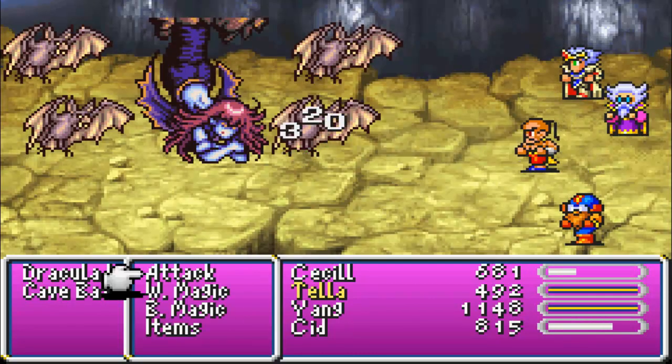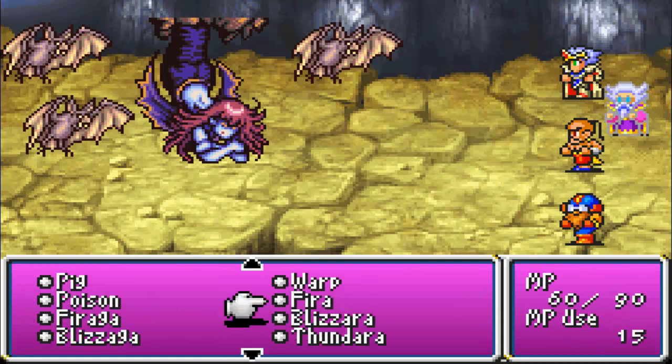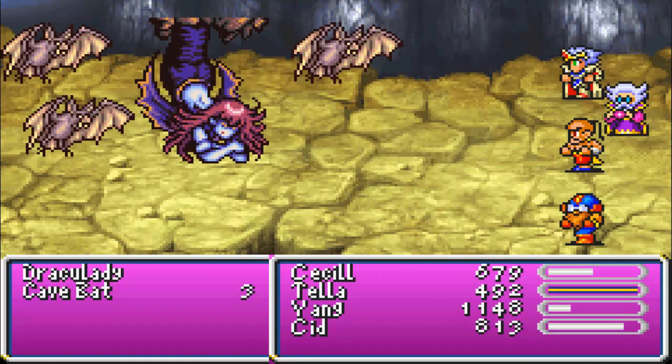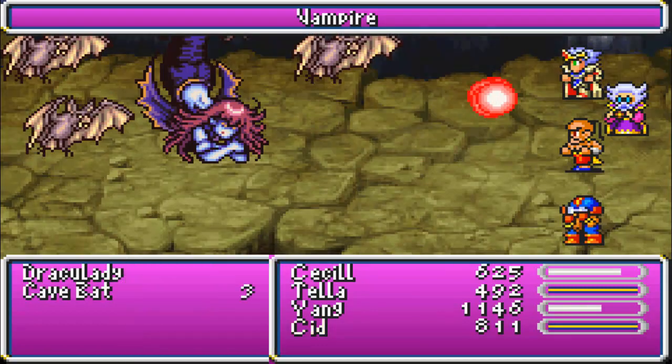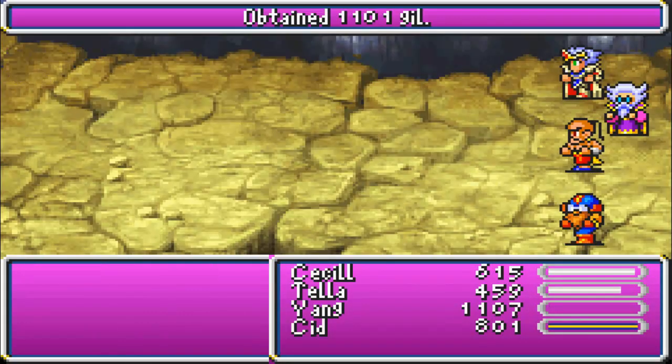What does this Draculaady even do? So far it seems to be useless. Let's try Fira. Vampires — don't they burn in sunlight? So let's test fire. I did a good amount. Just kill off the rest of the bats. No level up from that. I'm sad now.